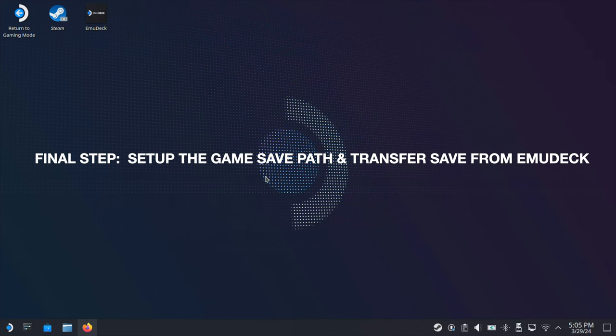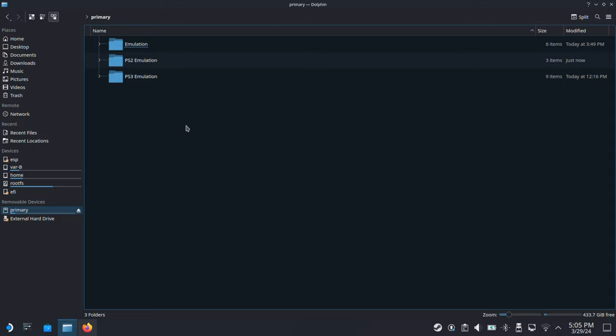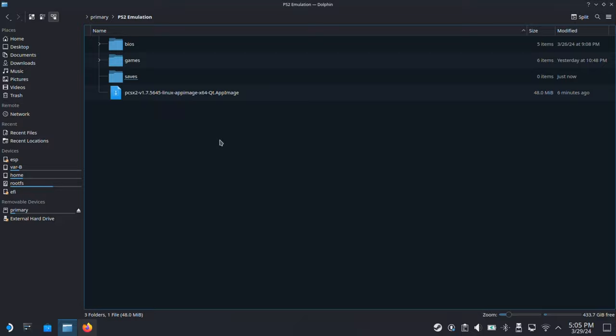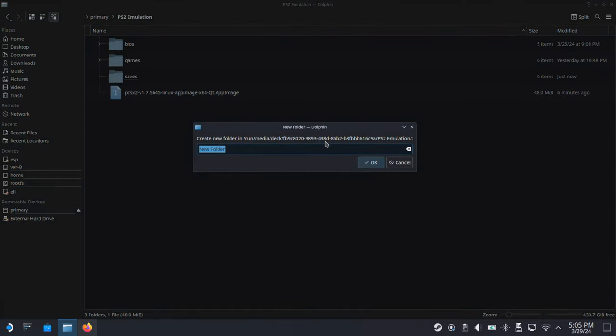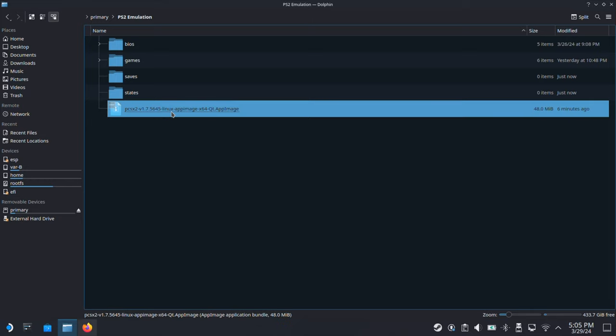This is the final step: setting up the game save path. This is very critical — make sure you do this step, otherwise you may lose your saves if you factory reset your Steam Deck. Go to your standalone PS2 emulation folder and create two folders: the first called 'saves' for normal game save files, and the second called 'states' for save states. Make sure both folders are created under your PS2 emulation folder. Then double-click on the PCSX2 AppImage file.